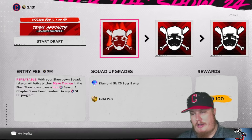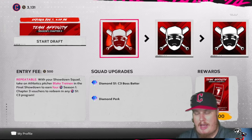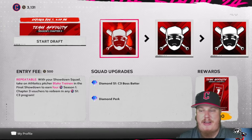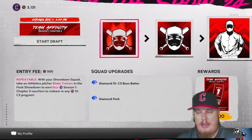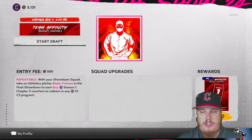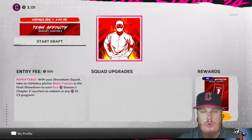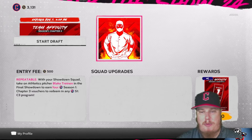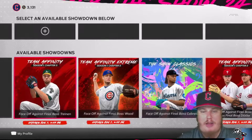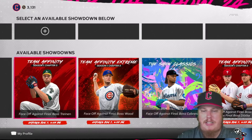You're getting boss batters all the way through, which is a nice concept. After you beat the fourth pitcher, you'll earn your first Team Affinity Chapter 3 voucher. The sixth pitcher also gives you another voucher, and on the eighth you'll be taking on Blake Treinan while earning two more Chapter 3 vouchers. Beat all eight pitchers and Blake Treinan to earn yourself four vouchers total in this showdown.